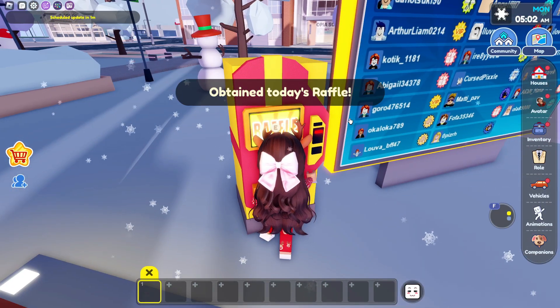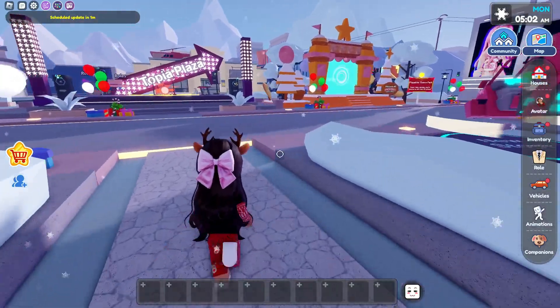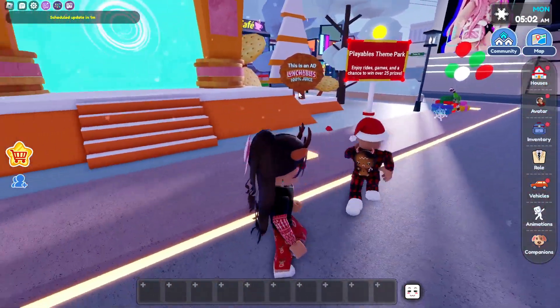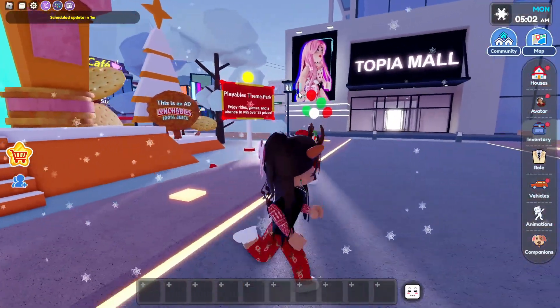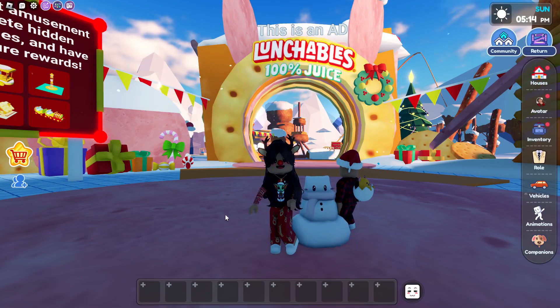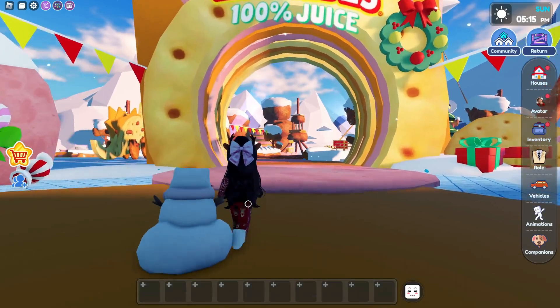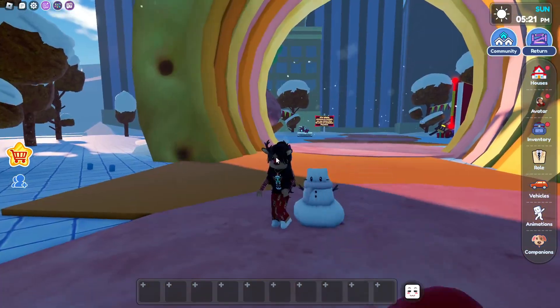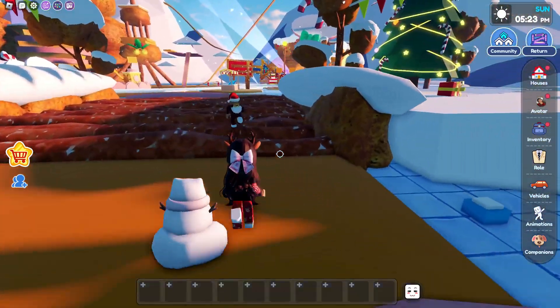And now let's get our little raffle. Now that we did that, it's time to go look at the huge updates. So it looks like they added a new Playables theme park — they already did this but now they re-added it. Here's the new Playables Lunchables theme park and it's all decorated for Christmas, full of snow and it just looks so nice.